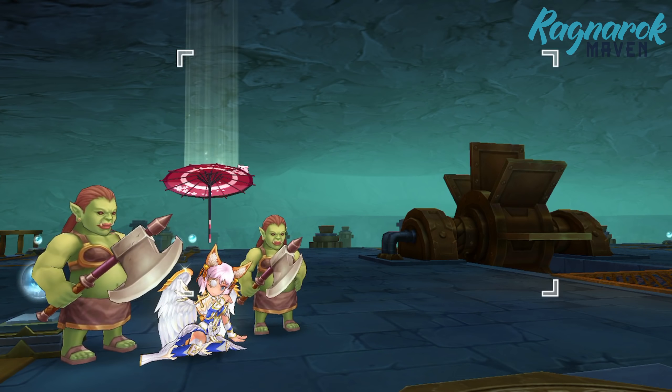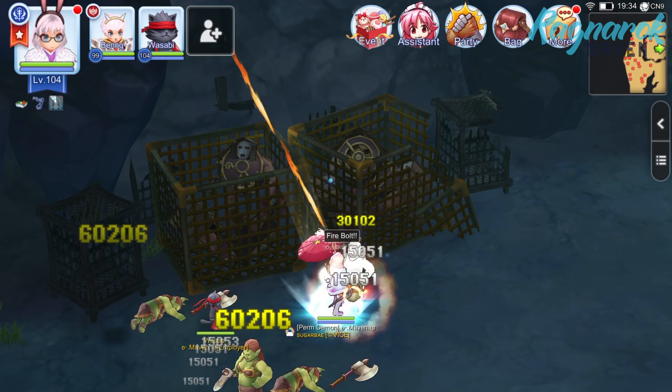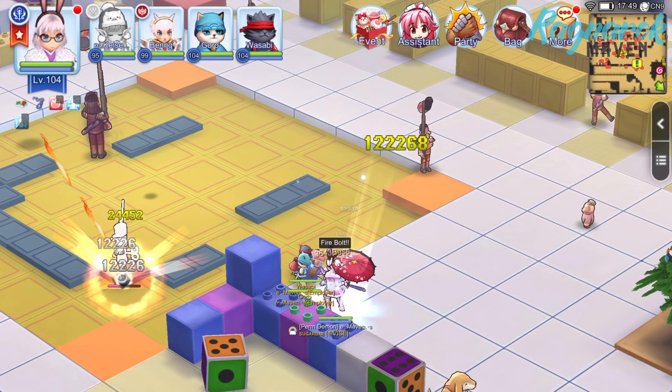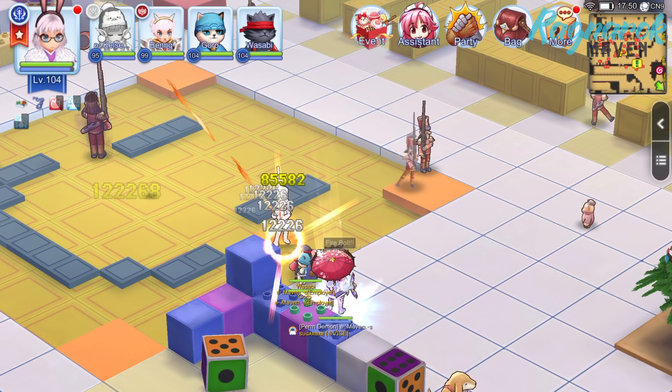Alright, so far we tackled three different mobs for higher level High Wizard farming. Among the three, the Orc Ladies would be my best bet in terms of farming because their lower HP makes it easier to one-hit them with insta-cast Firebolt. However, as mentioned, the loots are not so great, so if you'd like to balance loot with experience, the Phenomena or Cruiser may be good alternatives.